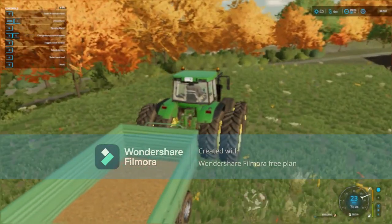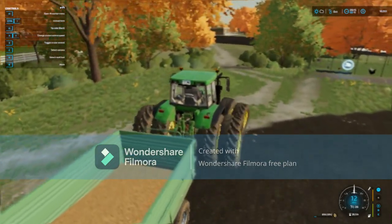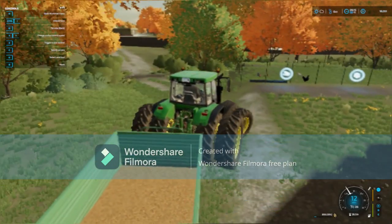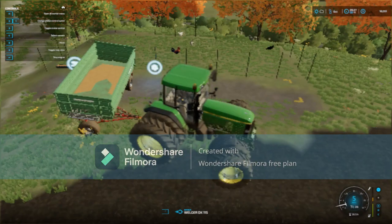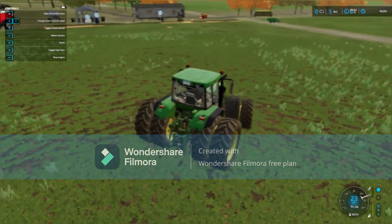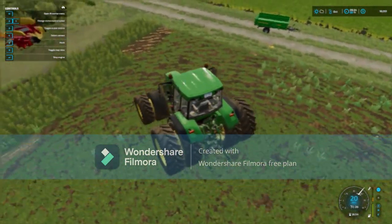A cotton harvester would cost so much money, and I don't think there's anything like a cotton harvester on the mod hub that I can really get that's cheap. Put some wheat in there — they don't need any water, so that's good. Gotta go get seeds and fertilizer for the planter.